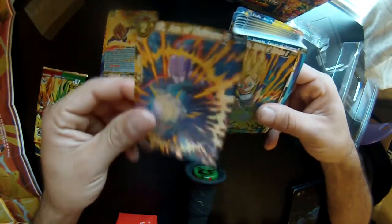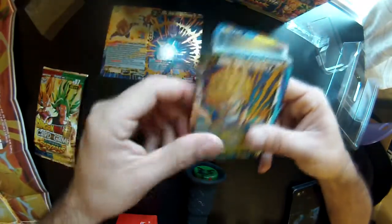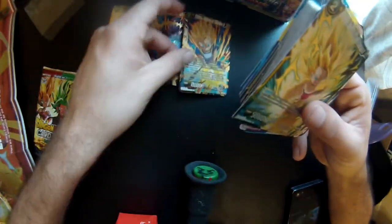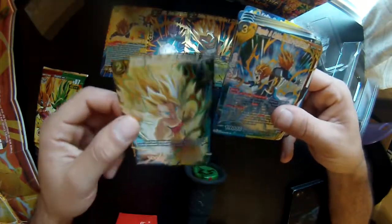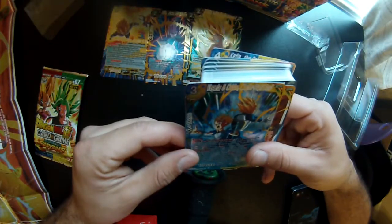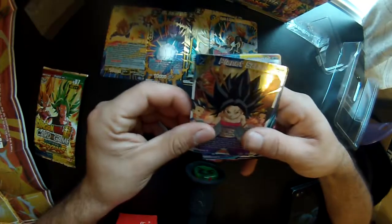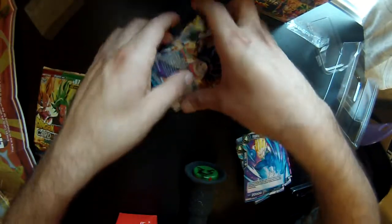Hit, Ace of Universe 6 — another foil, I guess. Cabba, Saiyan of Universe 6 — these are all the promos for this pack I think. Probably not rare obviously, because anybody can buy this pack. Caulifla, Troublemaker of Universe 6 — awesome. Vegeta and Cabba — wait, is that the same thing? Oh no, this is Master Pupil Bond, pretty cool. Planet Sadal — oh that's awesome.